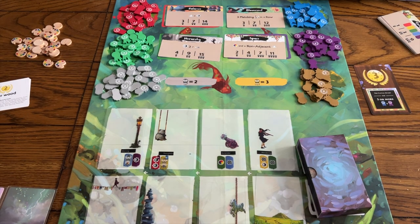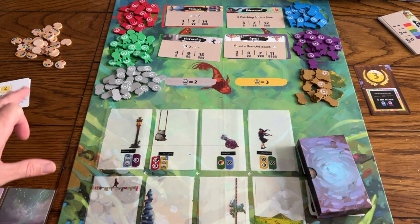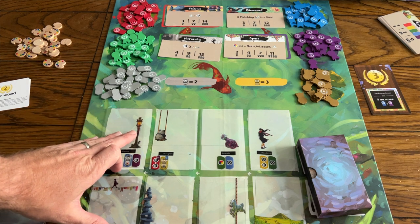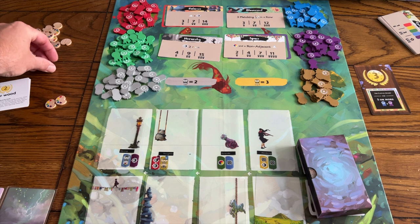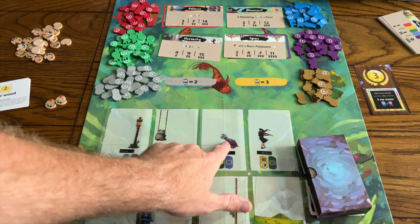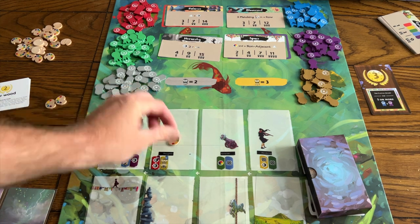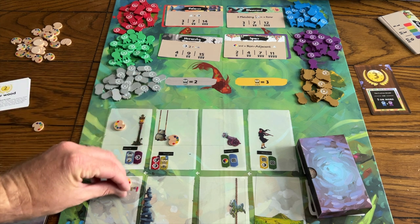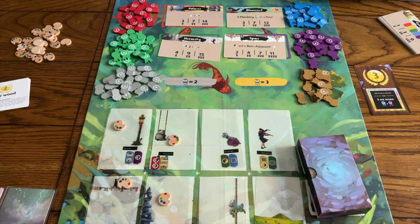The only other difference is there are now two columns of cards. So if you were to take this card, you would have to pay for both of these cards in the column when you put your tokens down. Normally in the old game, if you took this card — because there's only one row — you would pay one or two tokens and take that card. Now if you want that card, you would have to pay for this one, this one, this one, and this one to get that card.